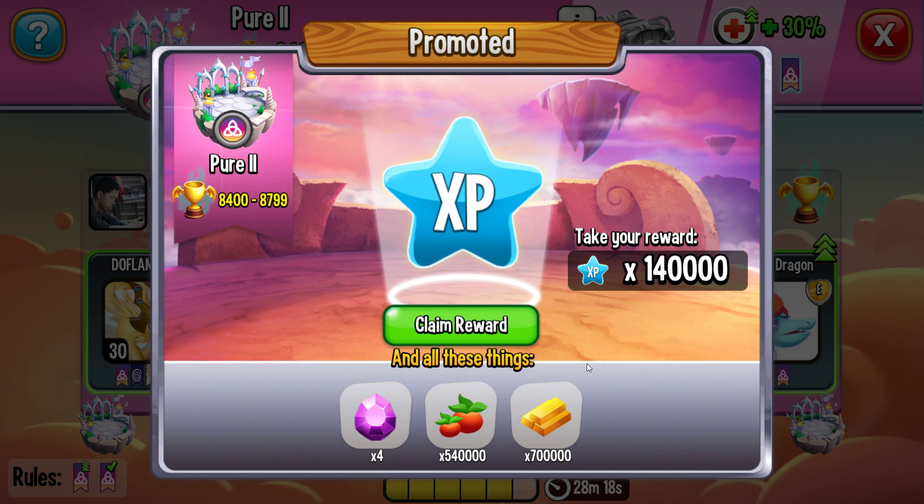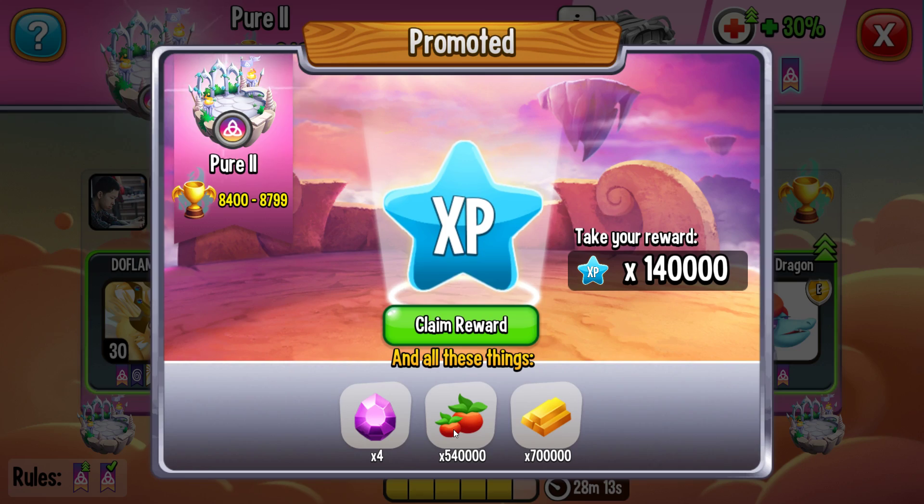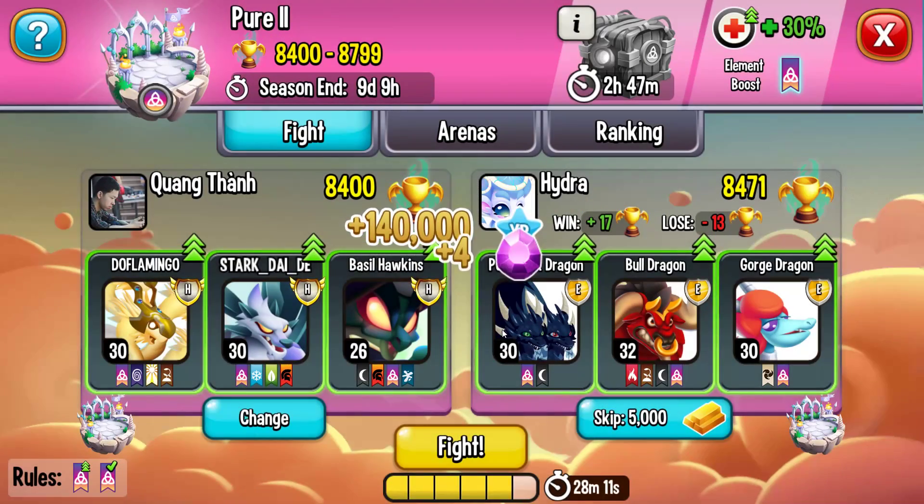Wow, chúng ta lên được Pool 2 này và nhận thêm được 4 gem, 540.000 thức ăn, 70.000 gold. Quá hay!